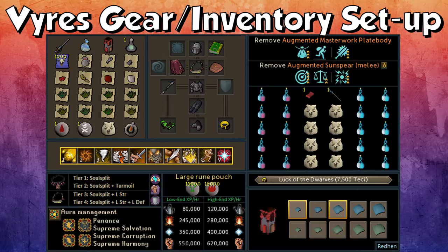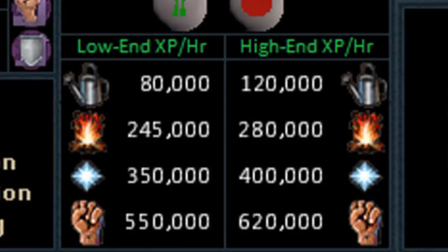The same applies with Penance — if you're using Penance, I'd recommend using just Soul Split and a Brawler Necklace. If you have a lot of Vyres on you, you may be able to use Turmoil too. You want to expect between 80k to 120k Farming Experience an hour, 245k to 280k Firemaking Experience an hour, 350k to 400k Prayer Experience an hour, and 550k to 620k Melee XP an hour — or Range or Mage, whatever you're using.